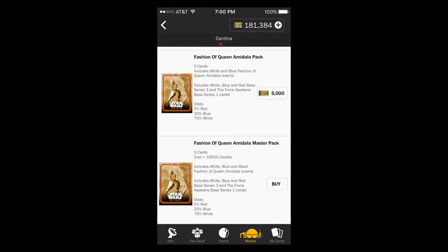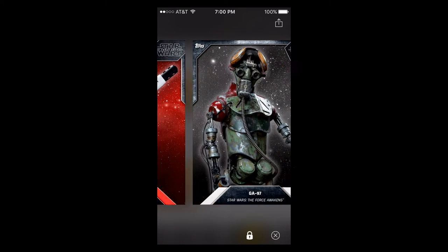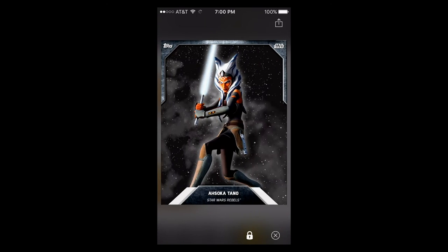It almost does me better to just go for white and blue and try to trade for the black, but it's pretty easy to trade for the white and blue, so I don't know. We're going to be going for 90k though — that's my goal, to only spend 90k.